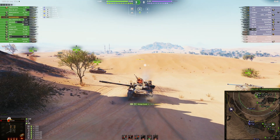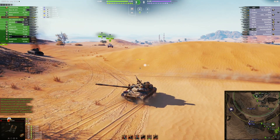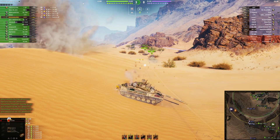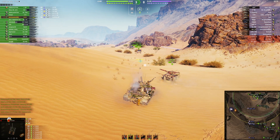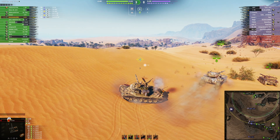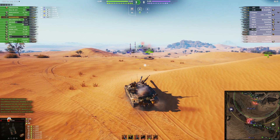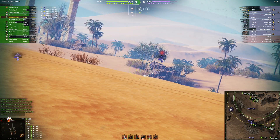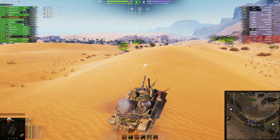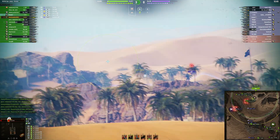Gets a kill — nicely done! But now down to 61 hit points and only two minutes into the game. Living on the edge. The team is taking the flank and cleared out that area real quick — three to nothing. You have to be very cautious now because you just don't have the hit points. A good arty splash would take you out.